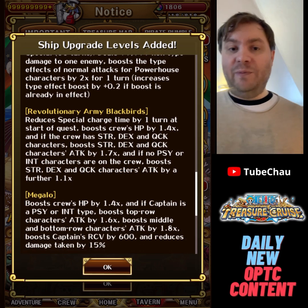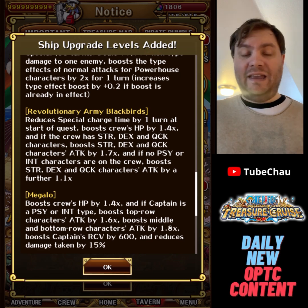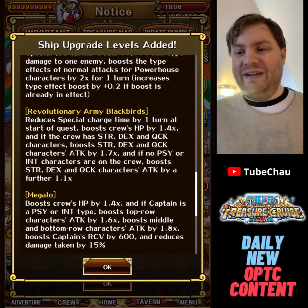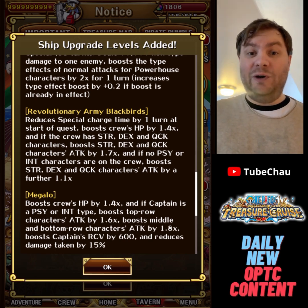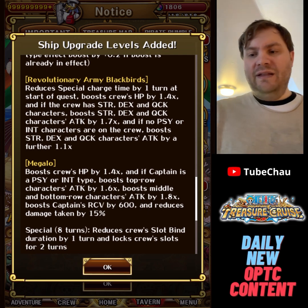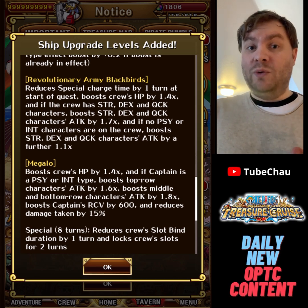Megalo was very popular back in the day but doesn't see as much use now. It boosts crew HP by 1.4 times; if the captain is PSY or INT, the top row gets 1.6 times attack and middle and bottom row get 1.8 times attack; the captain gets a recovery buff and reduces damage taken by 50%. All the numbers are better than current Megalo. The main reason you used Megalo was for the special since it could lock orbs, and the special got a buff — now it locks orbs for 2 turns and also reduces slot cooldown by 1 turn. It's the only ship with that kind of utility, and hopefully it gets even more with modifications.